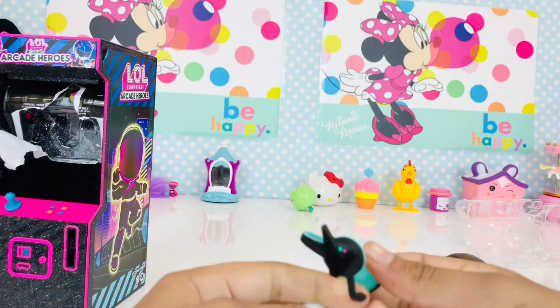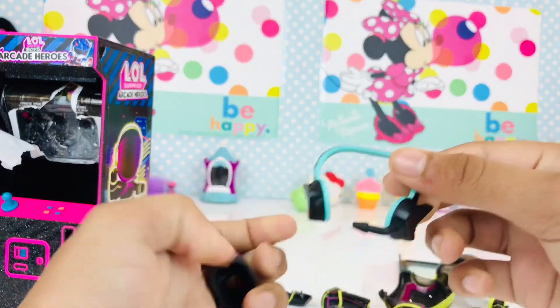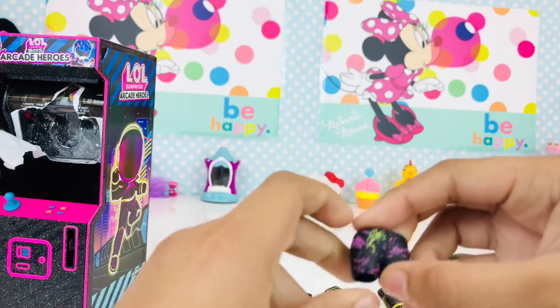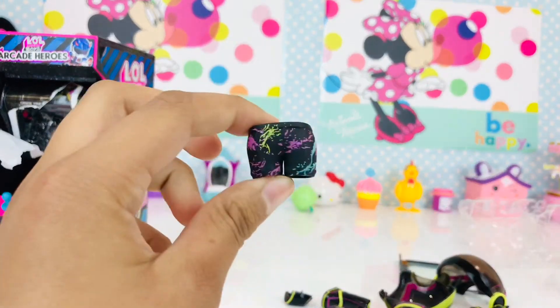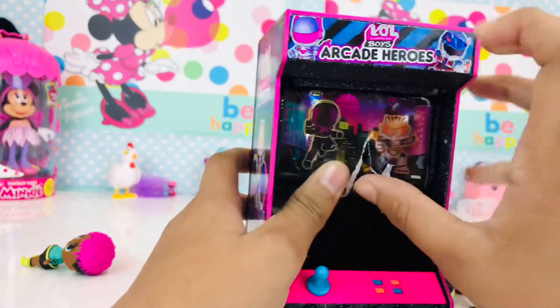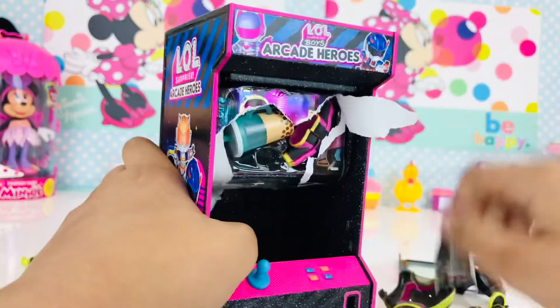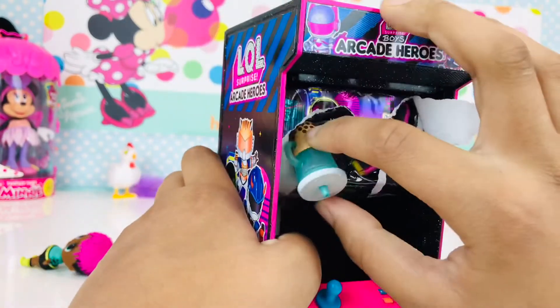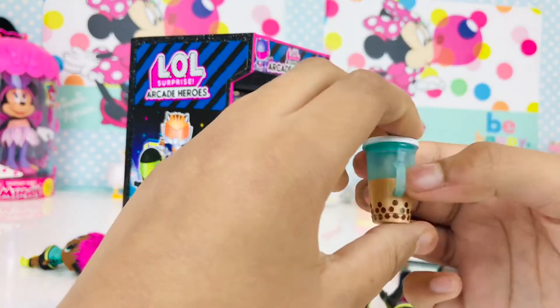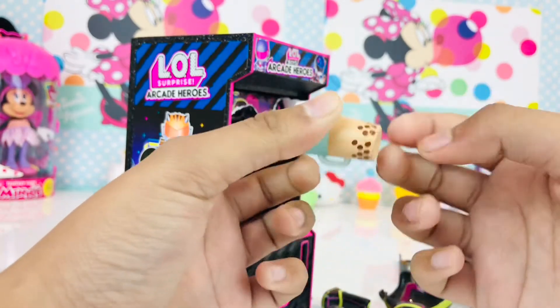This is what we got — a gaming headset and some cool shorts with paint on them. Let's get into the next surprise. This is like milk tea, like boba — it has boba at the bottom.